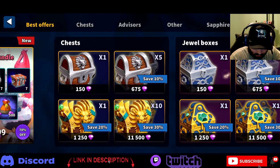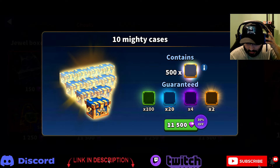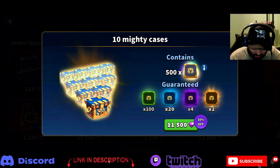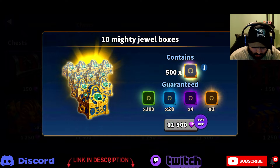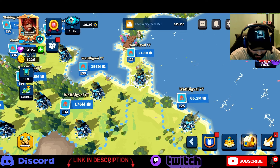I already bought the 45 in there, and then I'm going to buy — last time we only got the mighty chest and the jewel box. We're going to get the cases this time. We'll do two 10-packs of cases and then the 10 mighty jewels. I feel kind of bad we didn't get the 10 mighty chest, but that's fine.